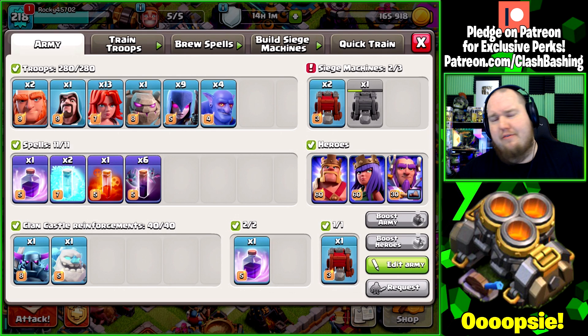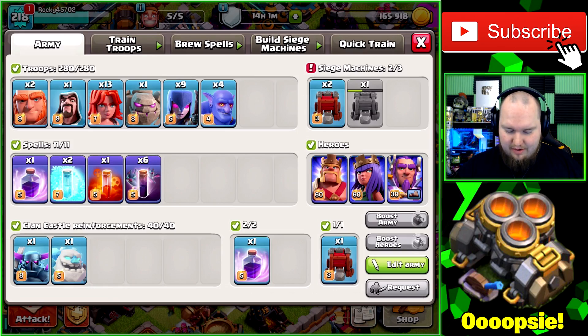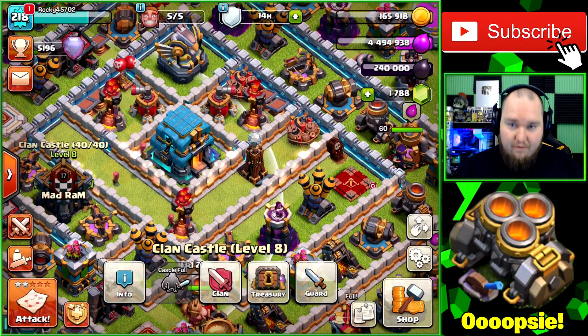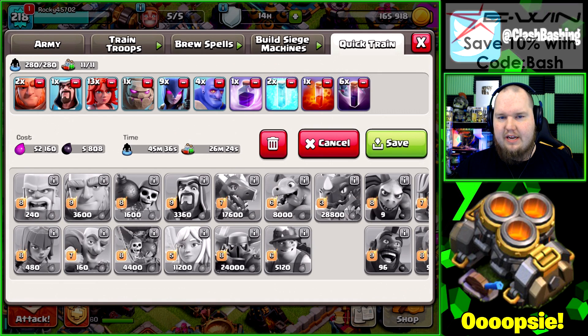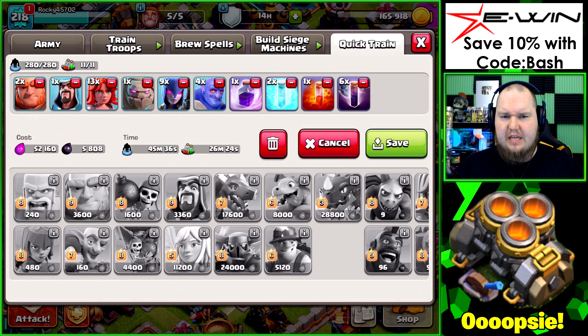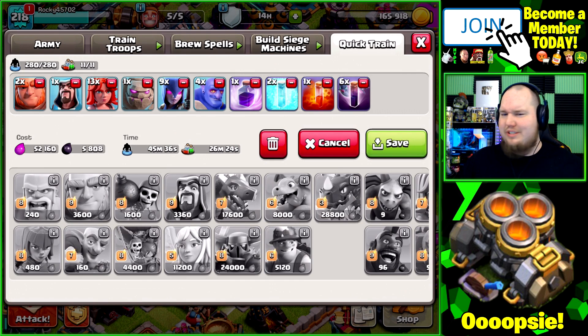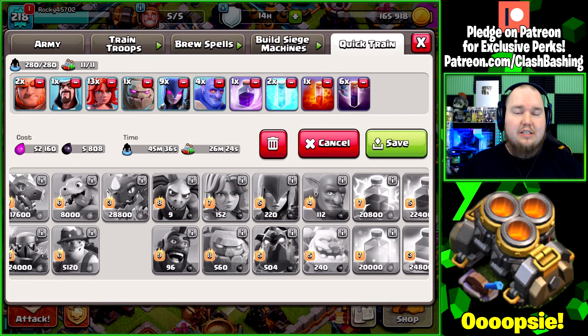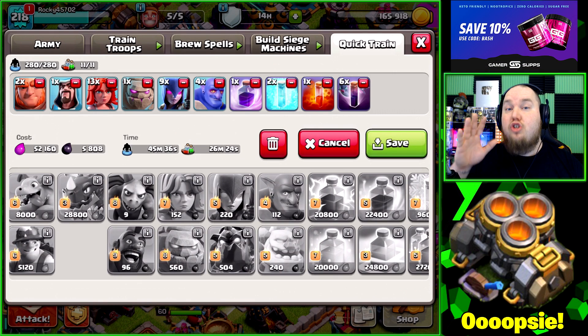We need a cute name for this army since it has bats in it — we're going with 'Govat,' guys! This army is really heavy on dark elixir: 5,800 dark elixir and only 52,000 elixir, which is great. We could swap the rage for another freeze and bat spell, but I like having two rages total. If you have a suggestion for a dark elixir farming army that's actually plausible — not like eight or nine golems — drop it in the comments and I'll read them.